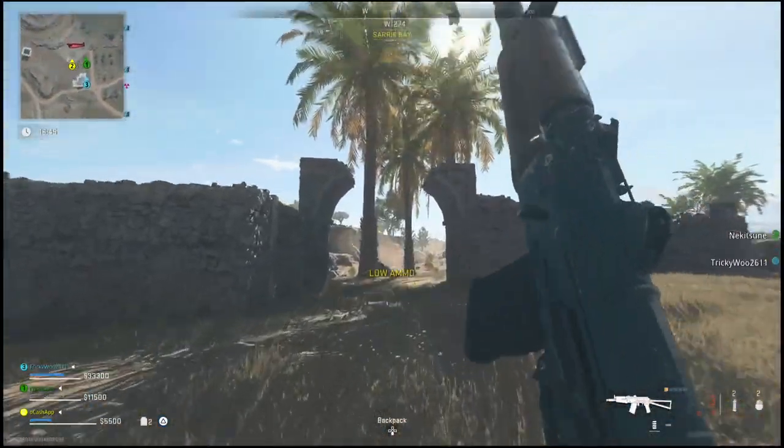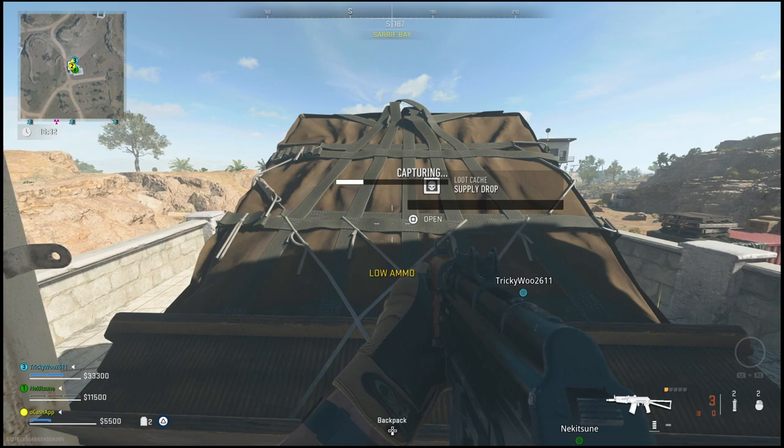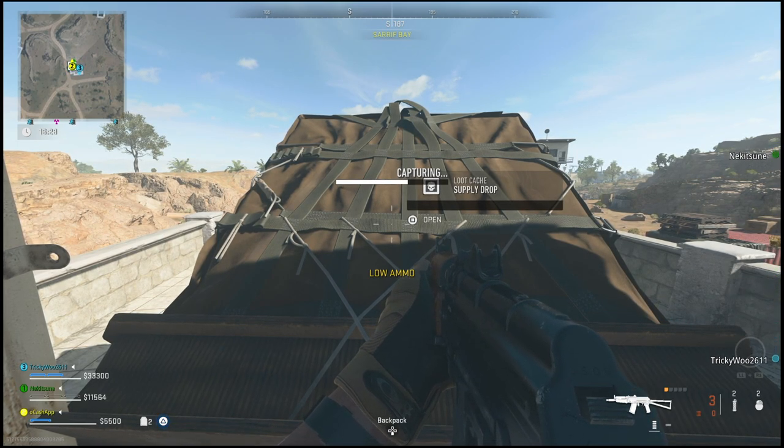Once you do have the Farmhouse key, all you'll have to do is simply go to the farmhouse — I showed you the location of it earlier — and complete the mission by picking up a laptop. I will upload a guide for the rest of the mission, but for now I just wanted to show you guys how to get the key, because it's so random and so rare that I'm sure a lot of people are still stuck looking for it.